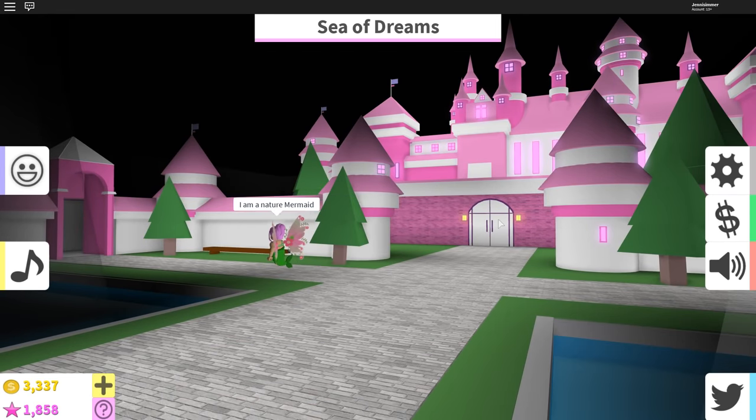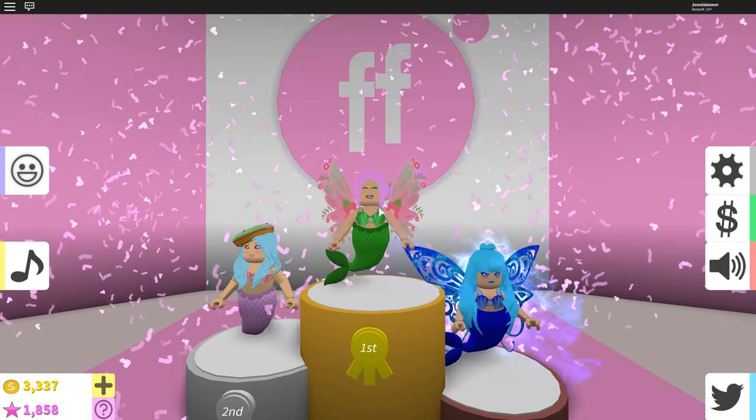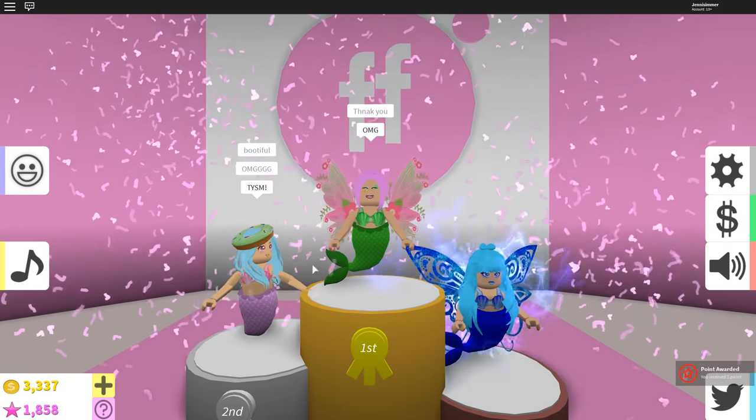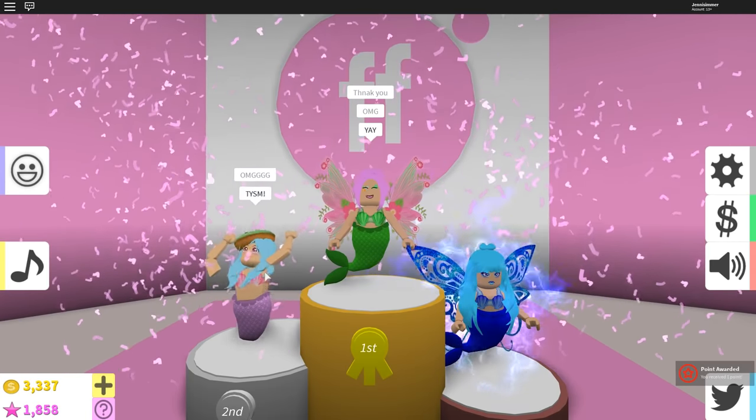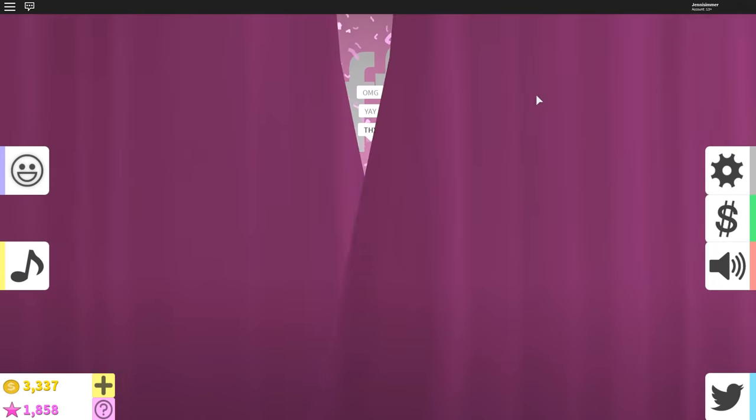And Gaming with Janny — I am a nature mermaid — so cute! I love those wings and the color combination she did with her tail and hair, beautiful. The results are in: Gaming with Janny came in first place — she looks very nice, love the face she picked. The candy mermaid came in second, and I came in third. Thank you, that was an awesome round!